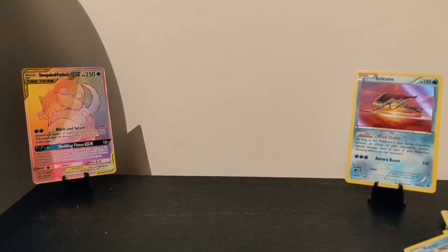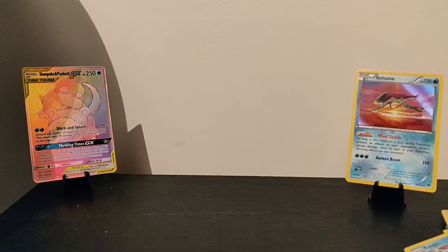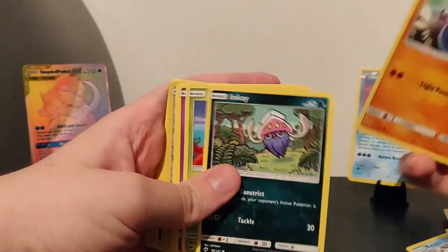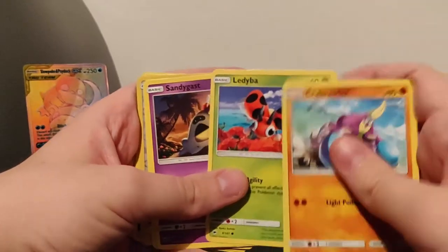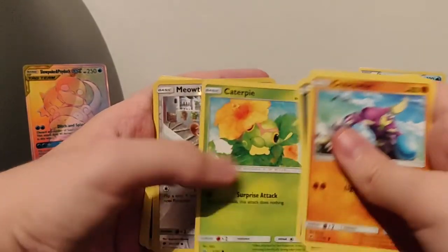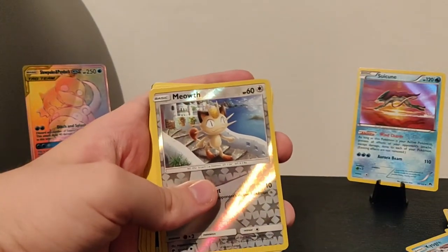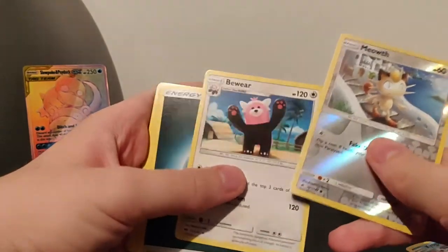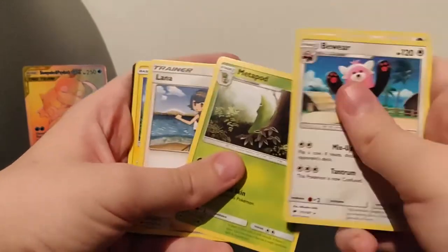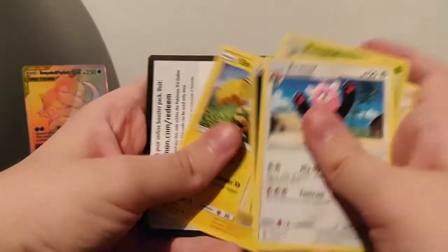Then we have another Sun and Moon pack. We are starting with a Crabrawler, an Inkay, a Ledian, a Sandygast, a cute little Chatterpie heart, a Meowth taking a stroll - it's just chilling - a Bewear. That's the first time we've not had a double hollow in quite some time. A Metapod, a Lana, and an Electabuzz as well.